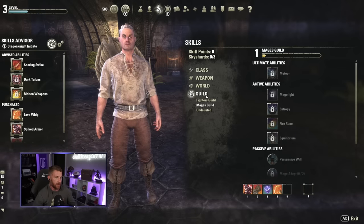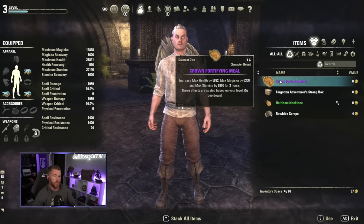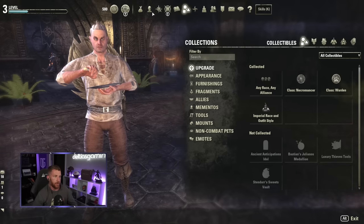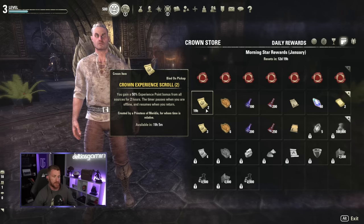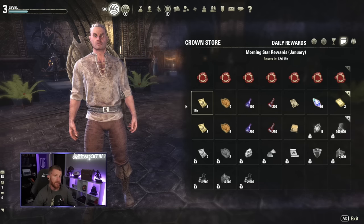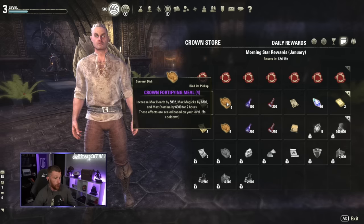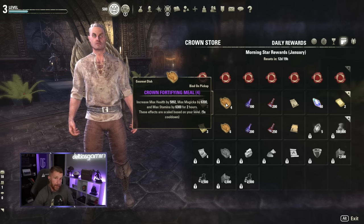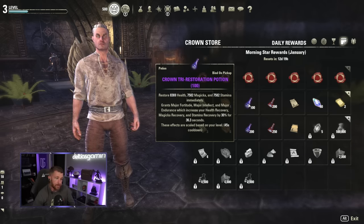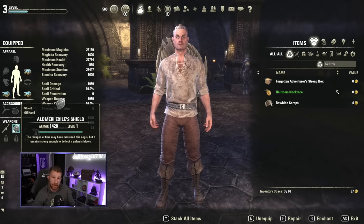Now I have Fighters Guild, Mages Guild, and Undaunted unlocked. Next important step: unlock armor skill lines. Go to your inventory and let's also quickly cover daily login rewards in the crown store — you get experience scrolls, food, potions, and poisons just for logging in every day. Food increases your max stats, which means you're harder to kill and do more damage. Potions give a flood of resources back in an emergency. Make sure to log in and grab these daily rewards, especially when first starting out.